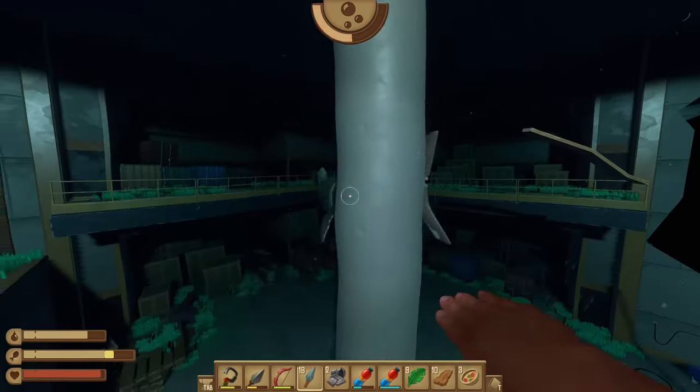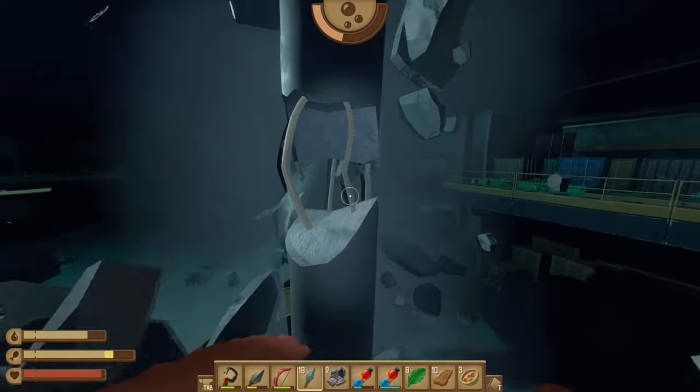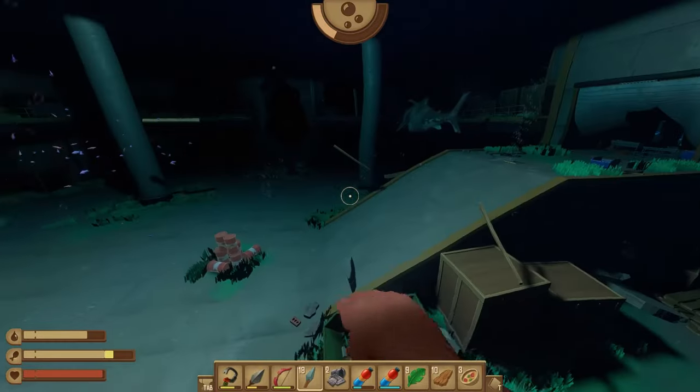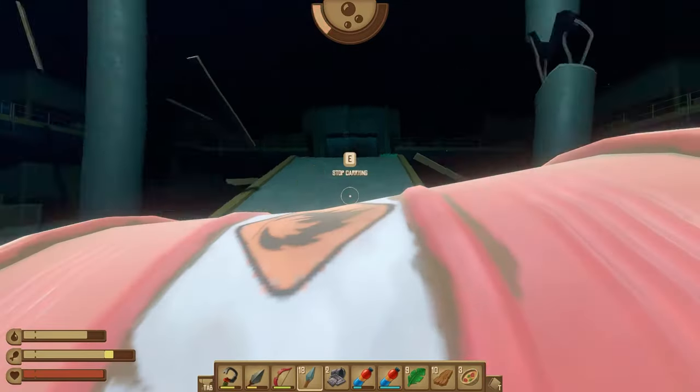If you do it too soon, he'll just kind of try to line up again. So let him line up right there, then move behind it, then he'll break the pillar. So once it's broken, we're going to swim down and grab one of these barrels and toss it inside here.